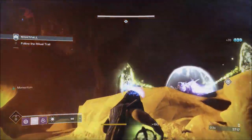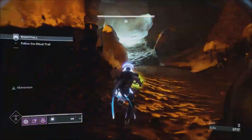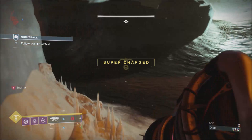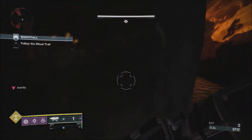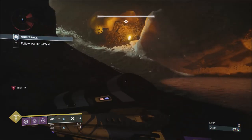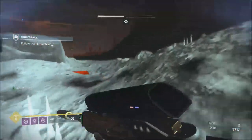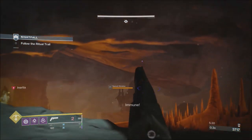This DLC caught me by surprise — this seasonal pass thing caught me by surprise as well because I've had so much fun. What I do is, as you can see, I had the variant with the shriekers. So take out the shrieker with the sniper, then tether right past the shrieker and capture both knights, then take them out with the Wardcliff.